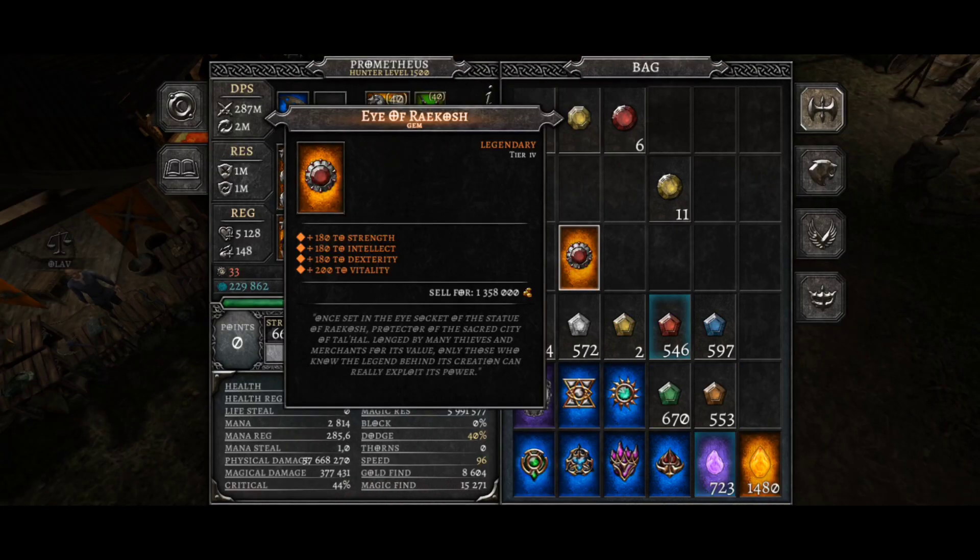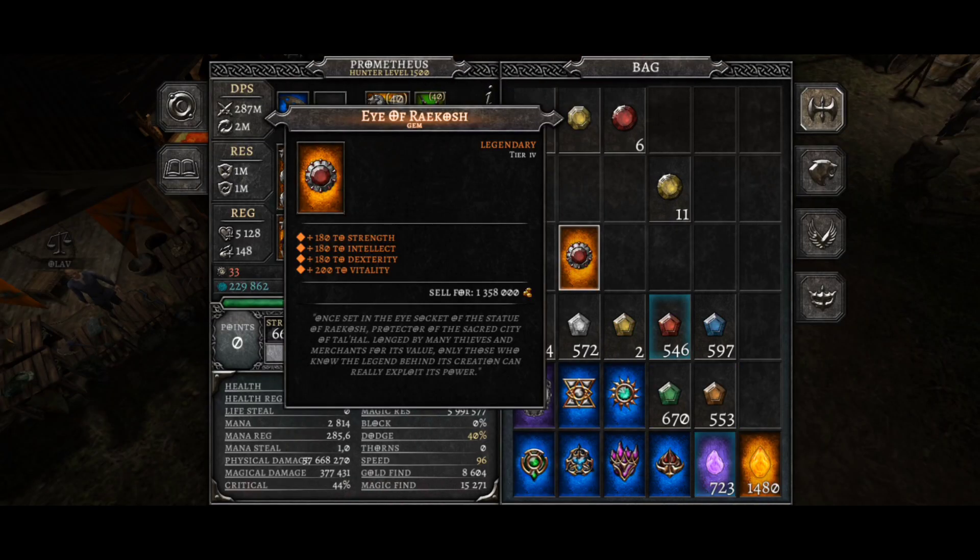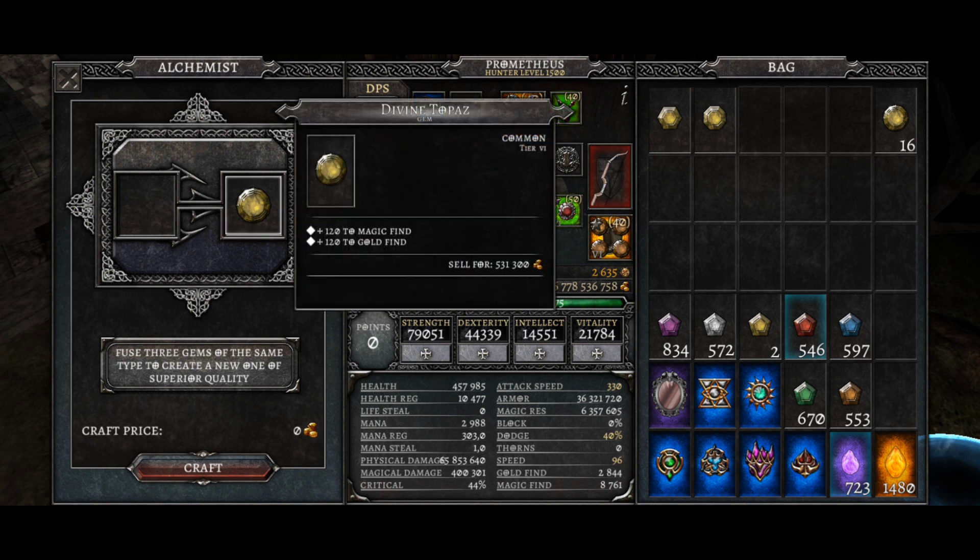If you create 30 perfect gems, you will get a legendary stone from the achievements. The largest level of gems at present is the Divine Gems.